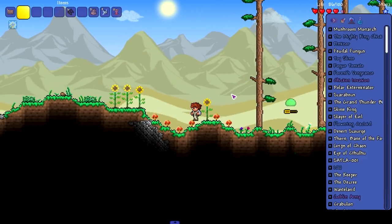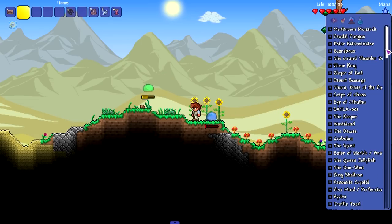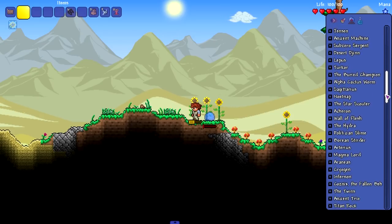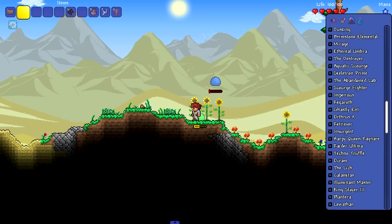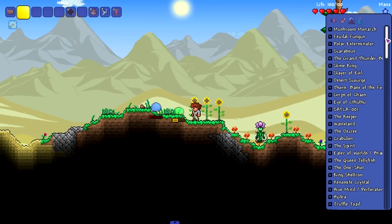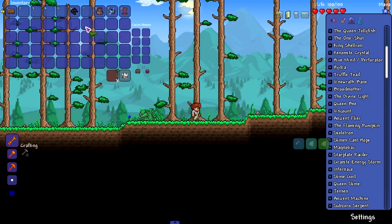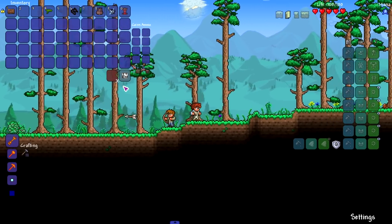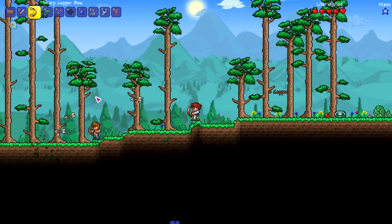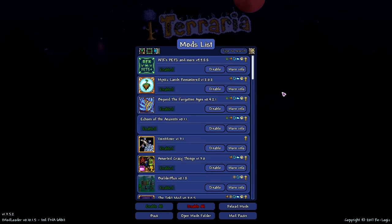Let's take a look at the boss list. Let me turn on god mode. Let's filter to just bosses — no mini bosses, no events. Look at how long this list is! Oh my god. There are at least 50 or 60 bosses, not including mini bosses, not including event bosses, probably not even including some that aren't on this list. The fact that I can run this is insane. I'm going to count how many mods we have enabled. Let's count them together.